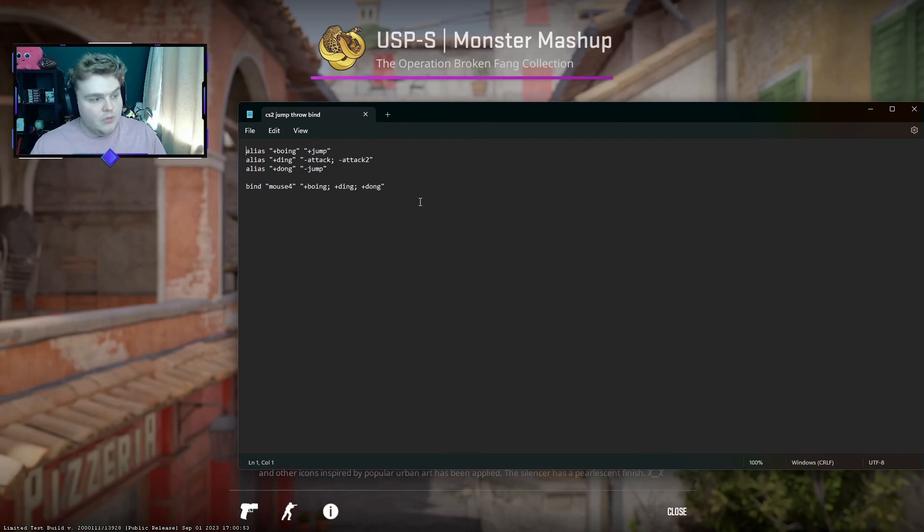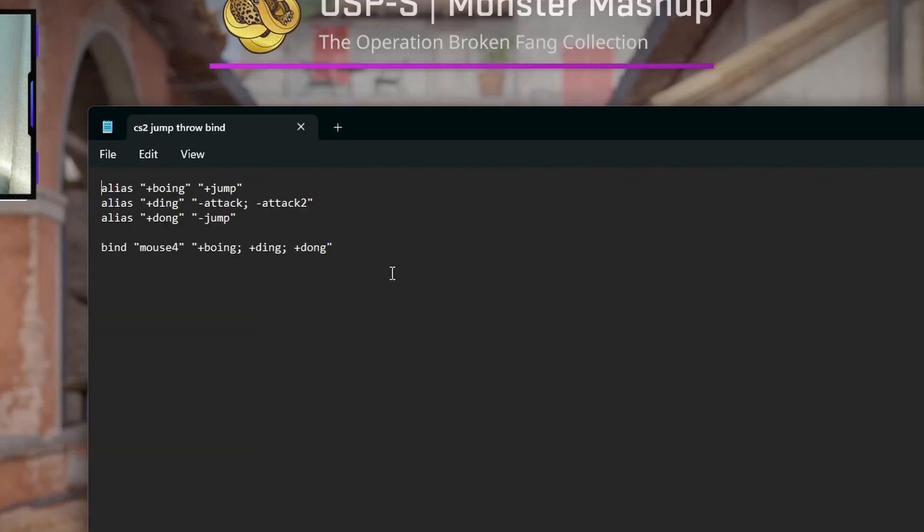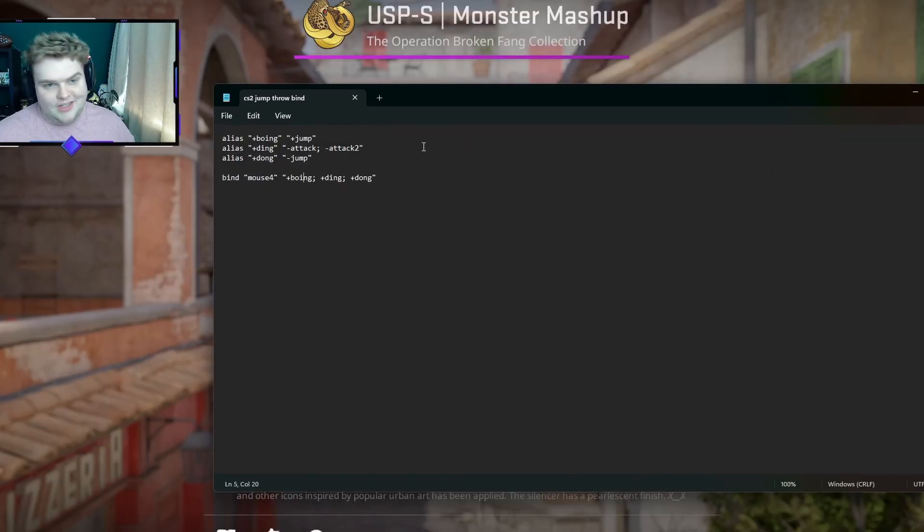I've pulled it up on screen now and I will zoom into it so you guys can actually see it, but I will also have it in the description down below so you guys can copy and paste it. You have to do these three different alias lines, one by one. And then the final one, you can create the bind. I use mouse 4 for it, but if you wanted to use something like V instead, just change this to whatever key you want it to be.